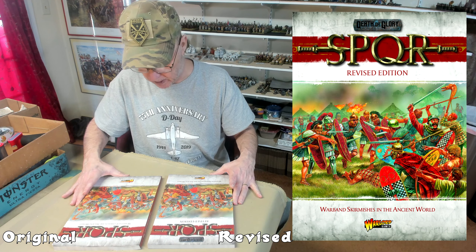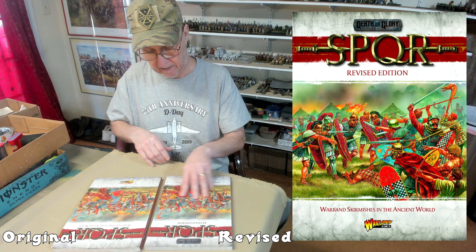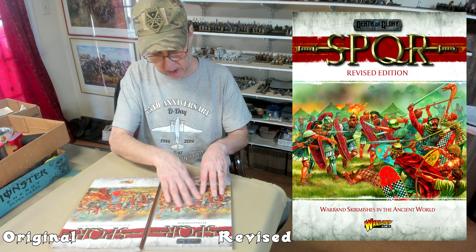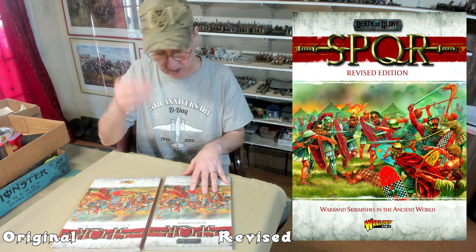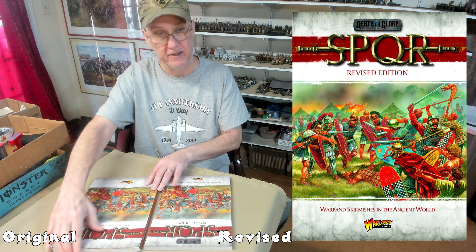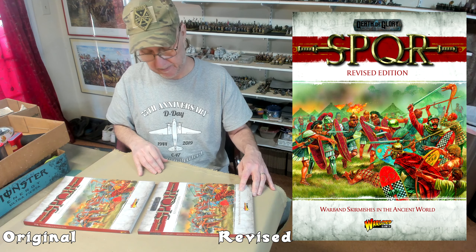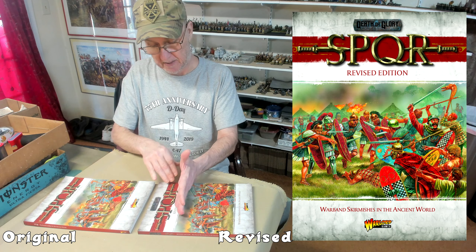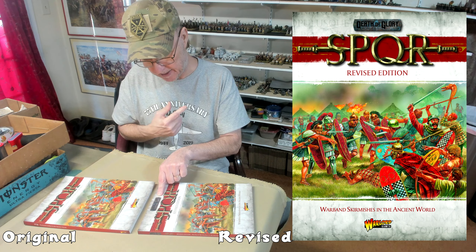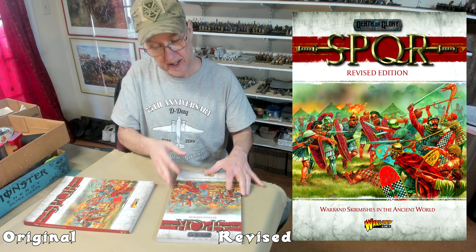First of all, at casual glance there's more contrast in this picture than this one — this one has a little bit darker lines, just something cosmetic. It says 'warbands combat in the ancient world' up here on the top, where now it says it on the bottom — no big deal because they put 'revised edition' right there. They also added 'death or glory' up here, which was unnecessary.